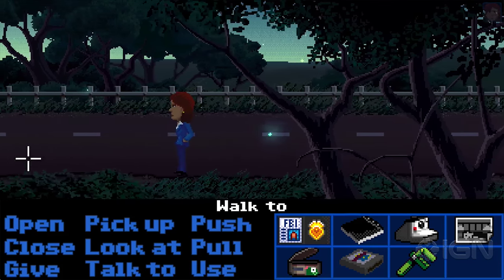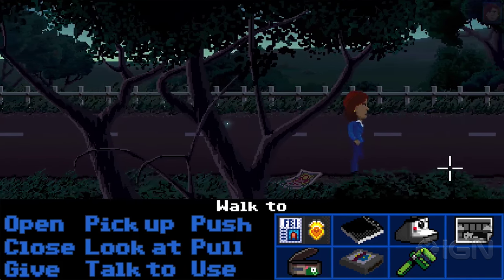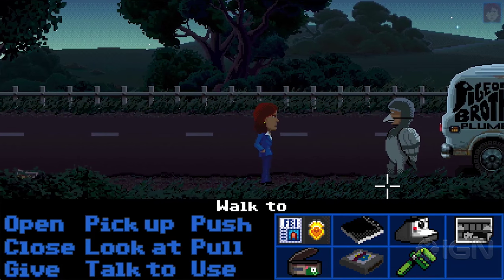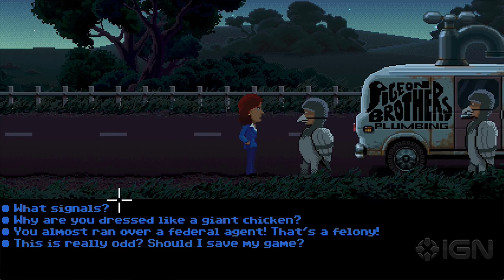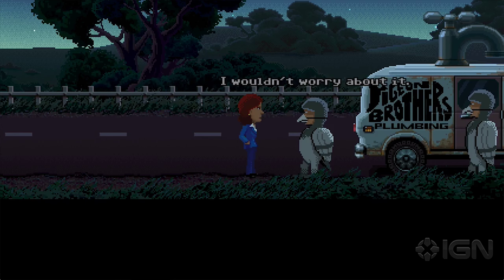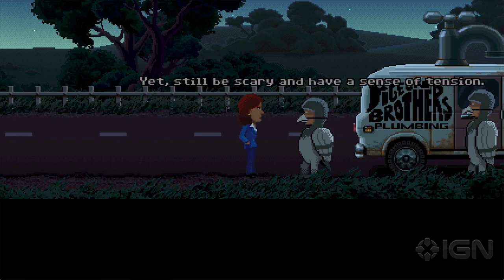I'll just keep walking a little bit farther, and I can hear that the van door opened and closed. Let's go back — maybe somebody came out of the van. And there's something on the ground. So now we get these dialogues — good old dialogue choices. I love those in Monkey Island. I think we first did dialogues at Lucasfilm in the Indiana Jones game, and they were kind of perfected in the Monkey Island games. So we're definitely doing a lot of dialogues in this game. Should I save my game? It's an important thing to know, especially when you're playing a classic adventure game.